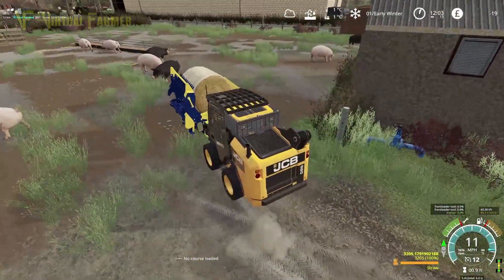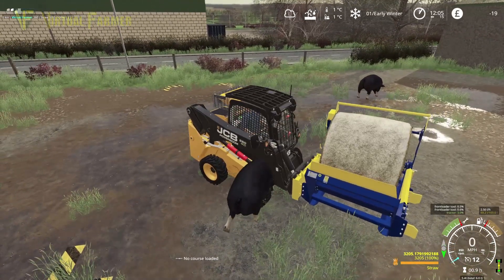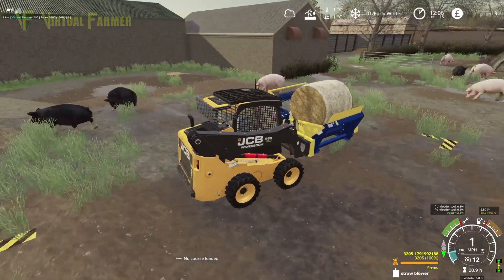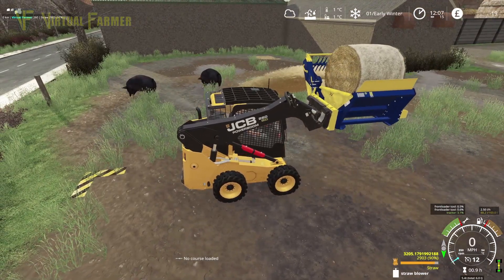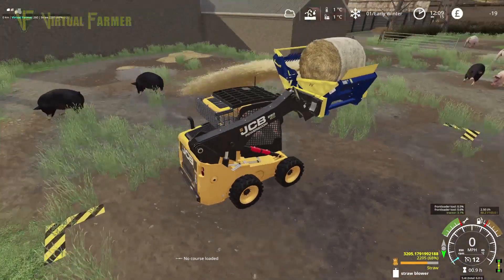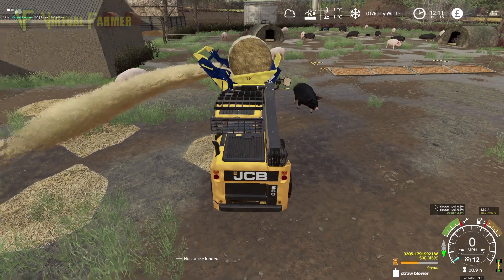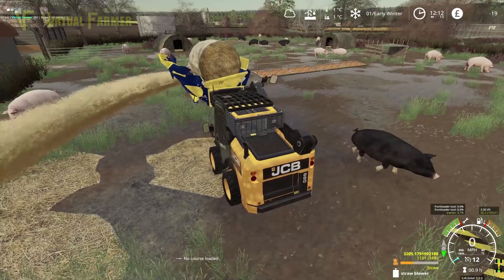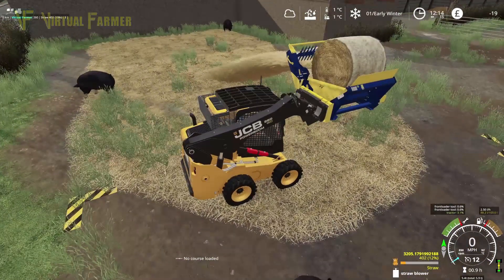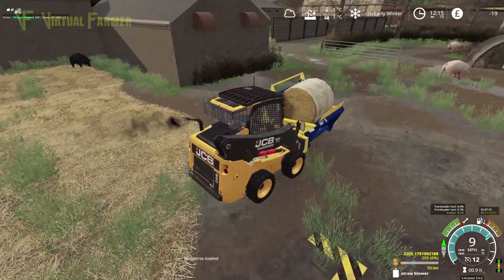We're going to drop the bucket off at the end here, and then we're going to have to start storing stuff out of the way. We do have another shed we could put this in. There we go - this has plenty of straw left. We can close the gate into our pig yard so that our pigs don't escape. We discovered last time that we can just swing this round and unload - blow that in there. Three thousand liters of straw left, so this should give our pigs plenty to keep going.